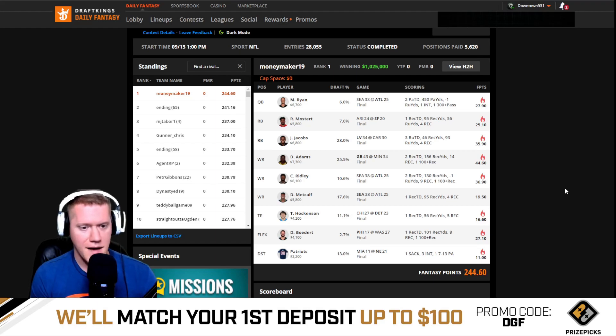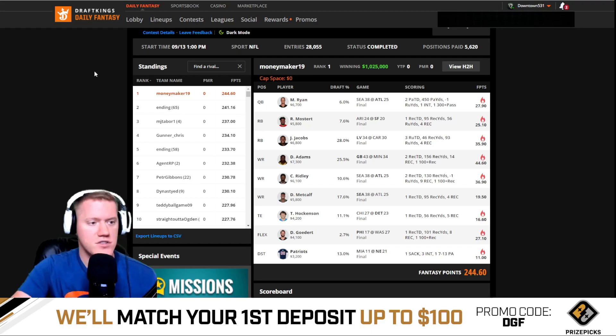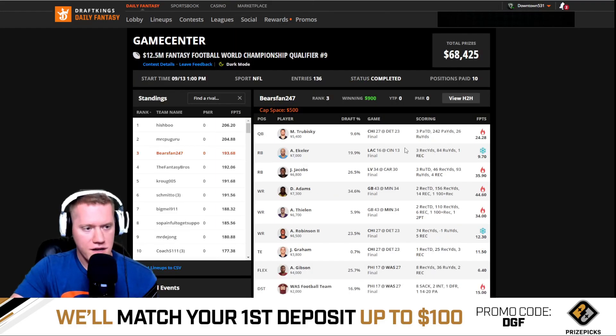Most Dirtier wasn't paired with anybody else, nor was Josh Jacobs. TJ Hockenson came from the Chicago-Detroit game. Goddard also made the optimal. This million dollar maker optimal had only one single game stack with 28,000 people — no secondary stack — and scored 244.6 points, a very high score in NFL.